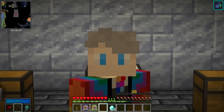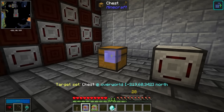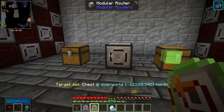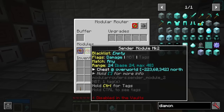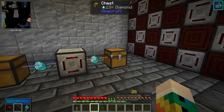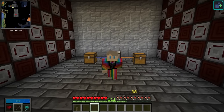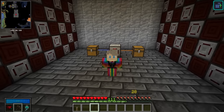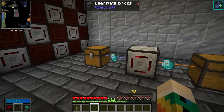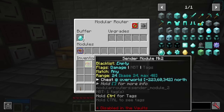Essentially all this does is move items from one inventory to another. So if we want the modular router to pull items out of this chest and send them to that chest, we put the puller module and the sender module in here and you'll see it pulls the items from here and sends them into there. This is very basic but it's going to allow us to show some really important features of modular routers that got me super confused when I first used them. The items are going from here into the buffer, and if we remove the sender module you'll see them start stacking up there.